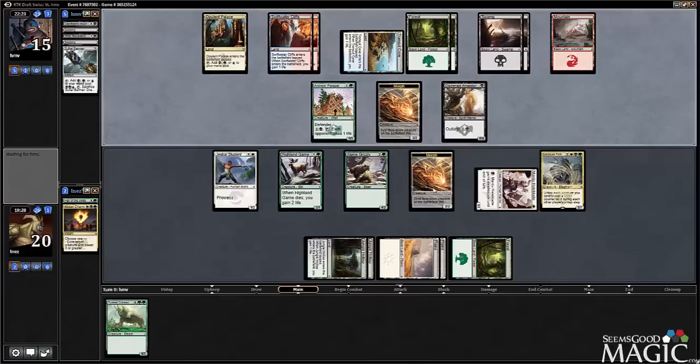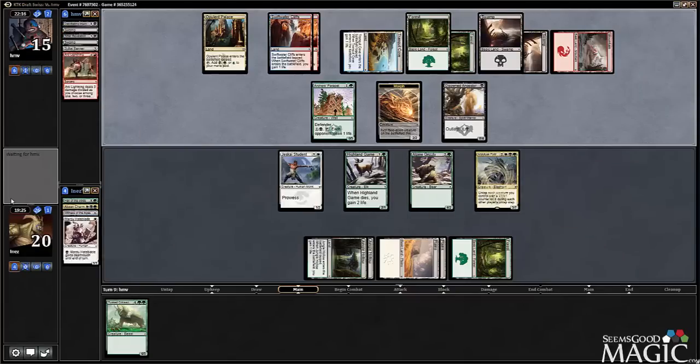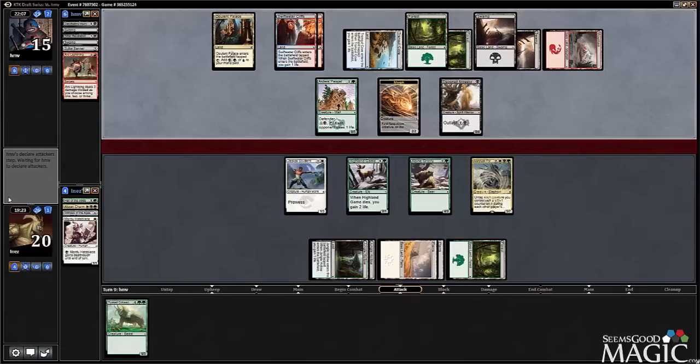Our Morph guy is probably getting in next turn, along with the Hate Blade. That was harsh — pretty excellent use of Arc Lightning there, since it took care of two guys I would very much like to have right now. But not the end of the world, especially since we were fumbling for mana for like four or five turns.